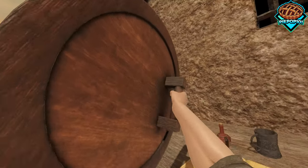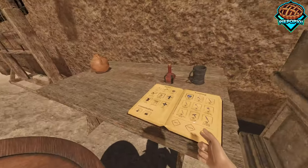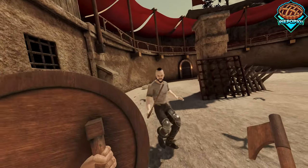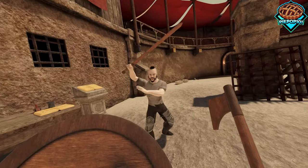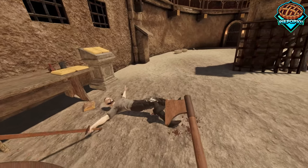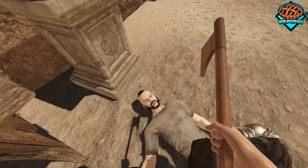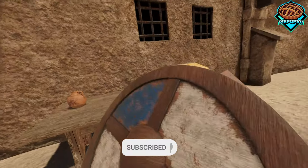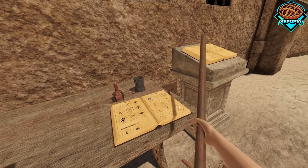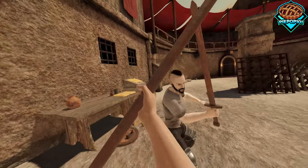First off we have the shield right here — it's a pretty good-looking shield, does what it needs to do. Now let's get the axe. I really like the fact that this comes with its own set of waves so you can practice and fight. Notice you can hit enemies — there's a little bit of blood but there's no more dismembering, no extreme gore. This is really great for family members or people that don't like as much blood.